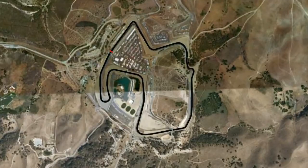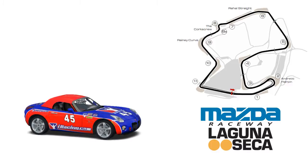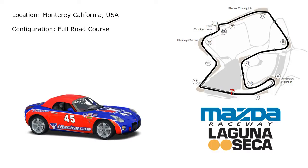Opened in 1957, it has featured a huge range of racing series, from Can-Am, to Kart, to MotoGP. Currently it's the home of the West Coast branch of the Skip Barber Racing School.